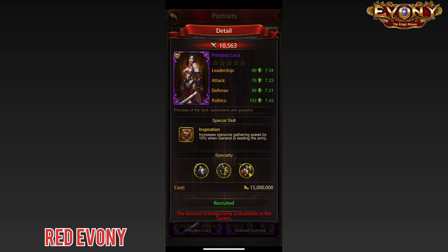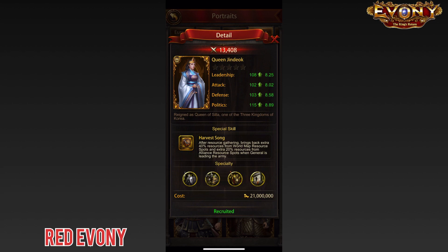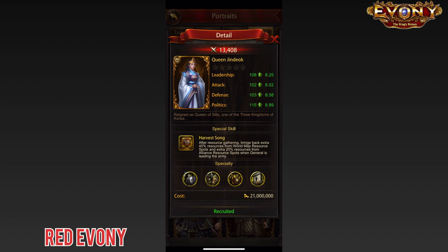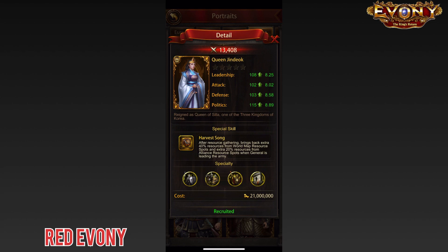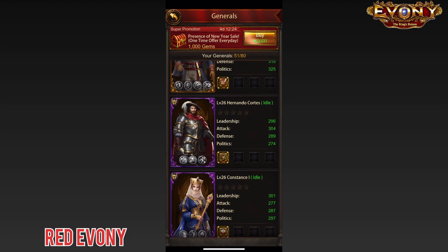Princess Lucy increases resource gathering speed by 15%. Finally, from Korea, the wonderful and magnificent Queen Jindyok brings back a whopping 40% of resources after gathering and an extra 20% when gathering from the alliance tile. Queen Jindyok has been and currently still is the best gathering general in this game, period. A general rule of thumb is that you want at least one gathering general for each march slot you have, so get as many of them as you can.